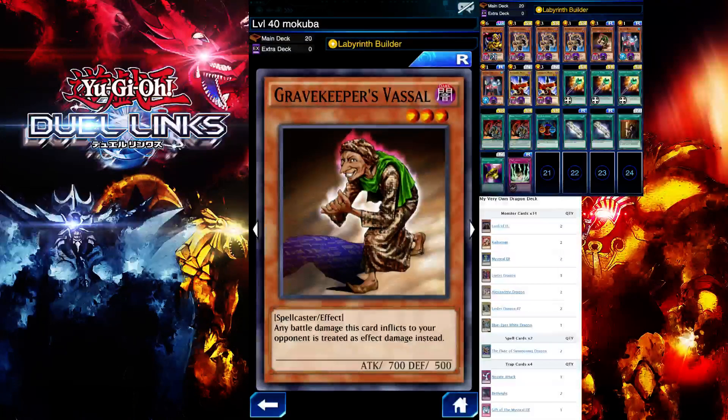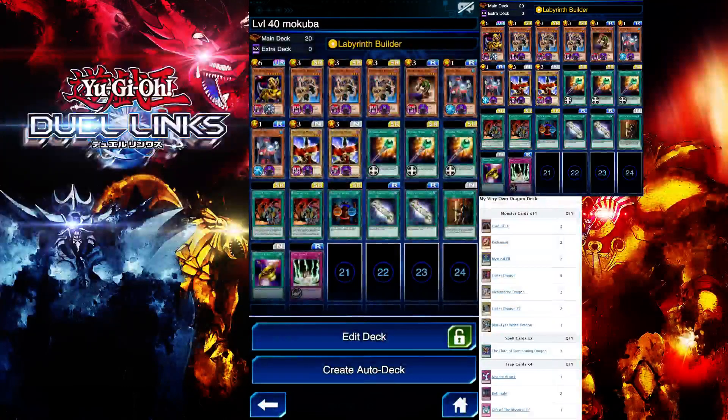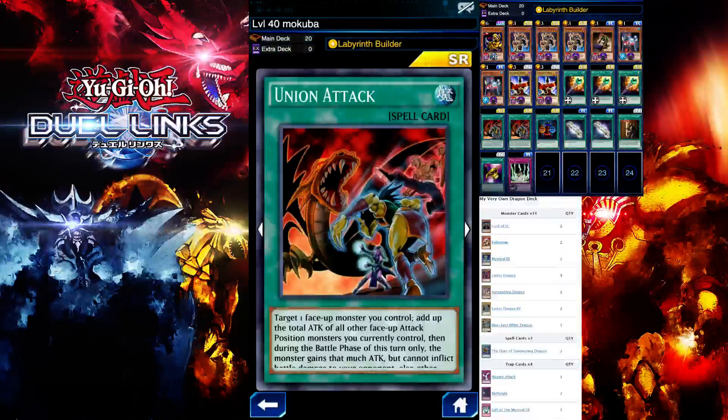If you use Piranha Army, you don't get that 1K Duel Assessment bonus. Piranha Army method works, but I prefer this method. If you're using Piranha Army method, you want to use Gift of the Martyr. Since I'm using the Great Kuriboh Vessel method, I'm using two Union Attack.